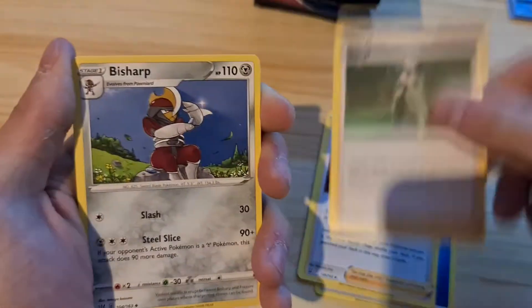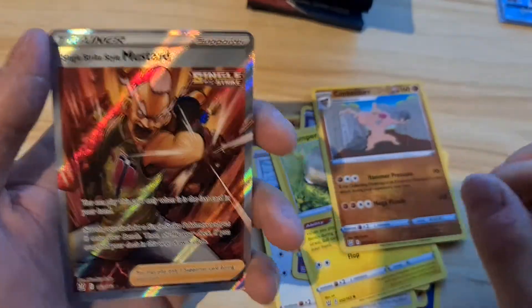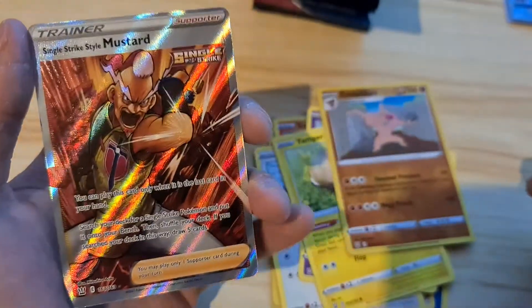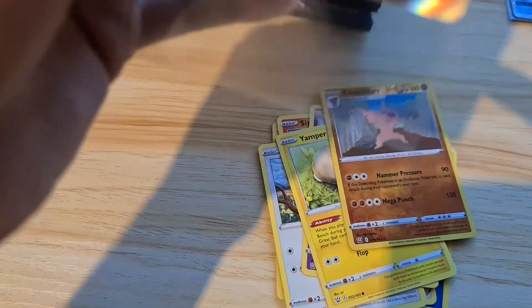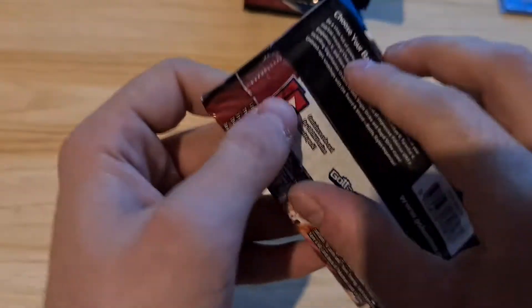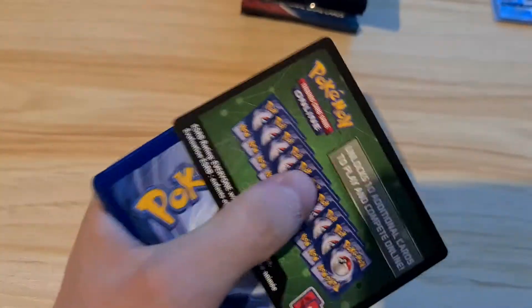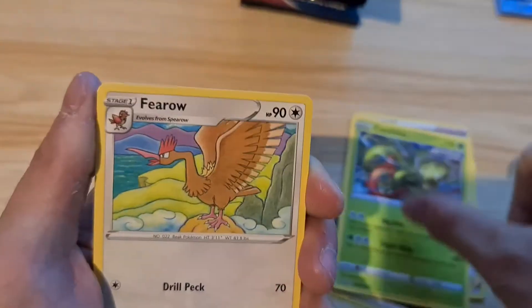I'm pretty sure the code card colors are the same. Come on Cheryl, give me a rainbow! Slowpoke, Yamper - oh nice, Single Strike Mustard! That's 163 out of 163. Trainers are lately one of the best pulls in sets that pretty much don't have a Charizard. Obviously Shining Star V kind of blows that out of the water because the Marnie card is absolutely stunning. I did say I wouldn't give the code cards for these but I'll probably stop now - that's about 20 or 25 code cards.